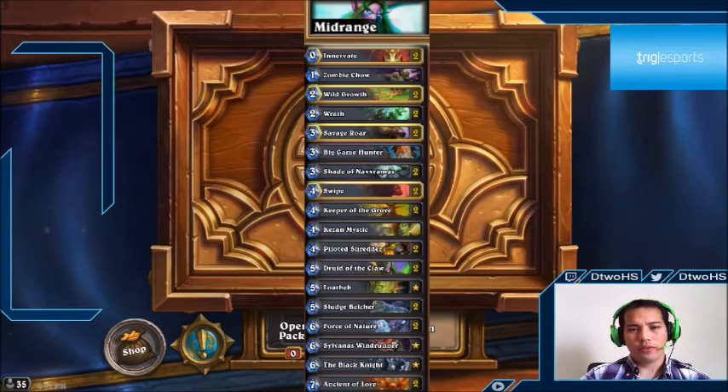You can replace Crazed Alchemist and Zombie Chow with higher-end cards if you don't want to gear your deck toward aggro — like Doctor Boom and Ragnaros for a more well-rounded version. This deck is tuned to be a little bit anti-aggro; you could go further and run a couple of Zombie Chows. Piloted Shredder has been shown to be one of the best four-drops in the game so it's included, and Druid of the Claw is great for its versatility — can be defensive or offensive.